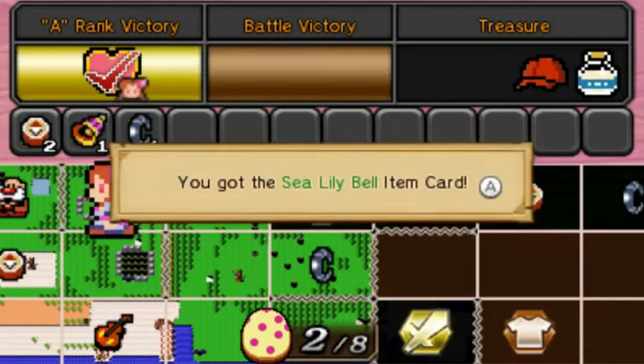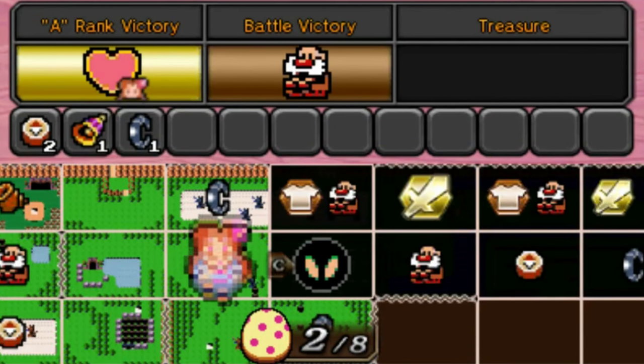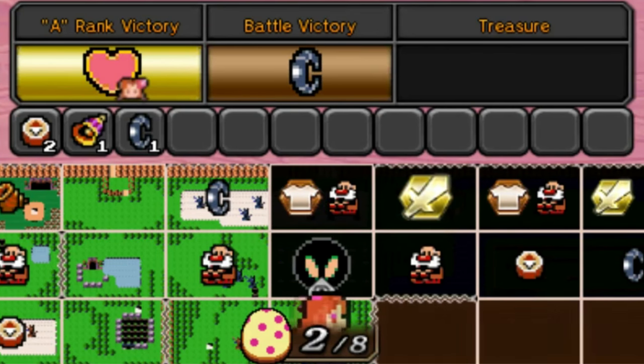Besides these two characters, the second biggest part of this DLC comes with the introduction of Koholint Island as the new Adventure Mode map. While the map itself is on the smaller side, being 14 squares horizontal and 6 vertical for a total of 84 challenges, considering all of the unlockables packed onto it, there might be more here to grab than any other map before.